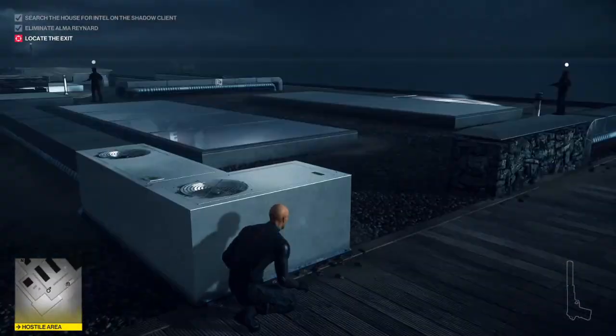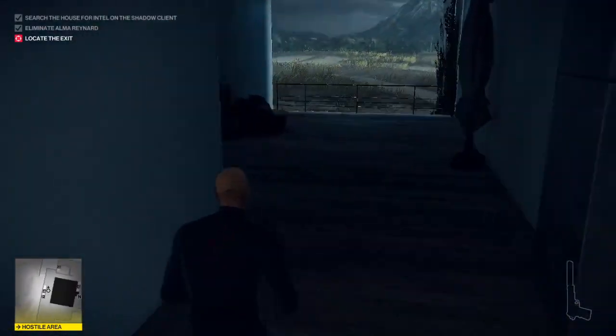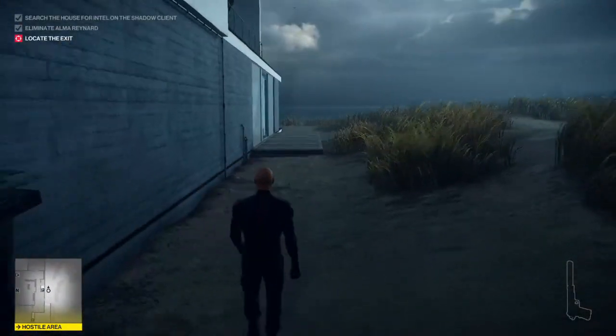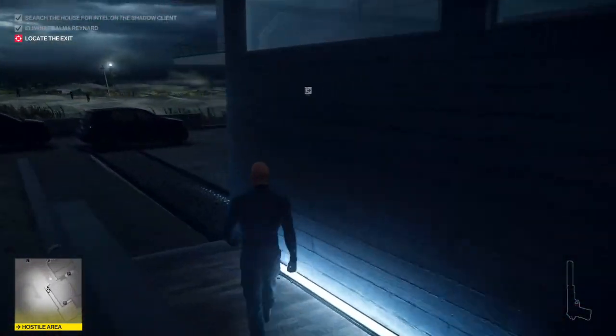Now all I have to do is get out of here. I found that it was easier to knock out one of the guards and take his uniform, using it as a disguise. That way I could just walk past some of the guards and run past others.